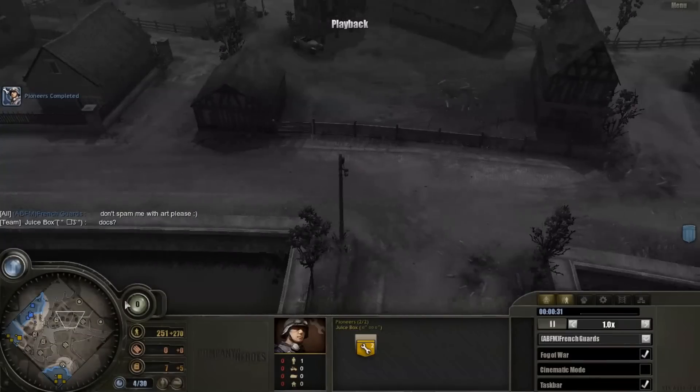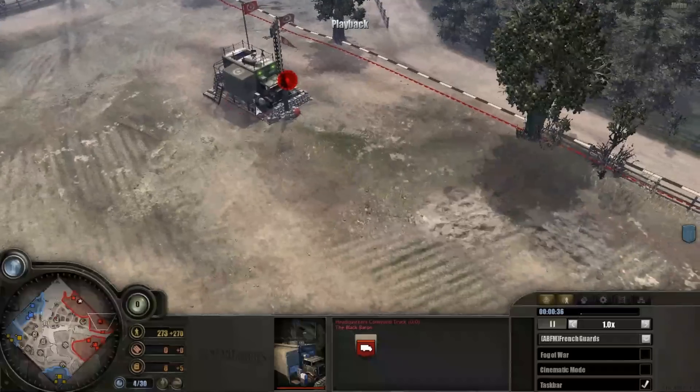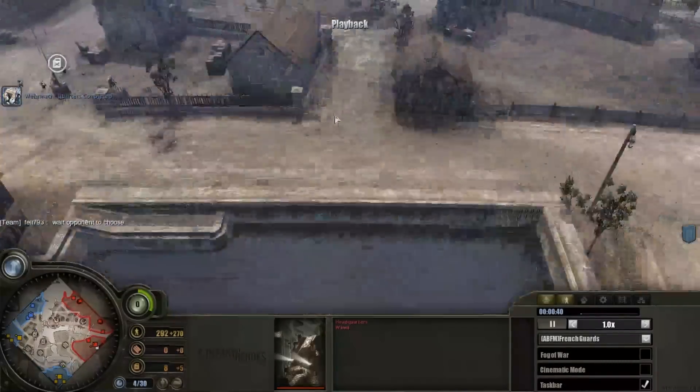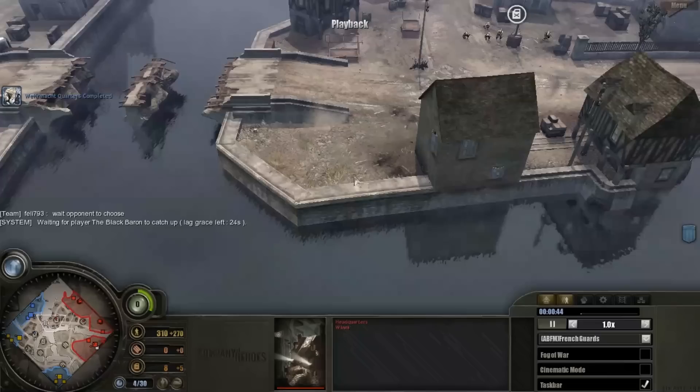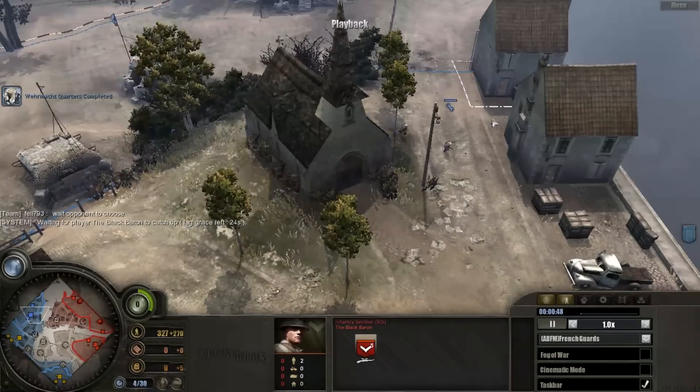We got a British player. Let's take out the fog of war real quickly. We have one British player — actually two British players — and an American player. Anyway, I'm used to this town because I play this map a lot. This is a very good axis map.